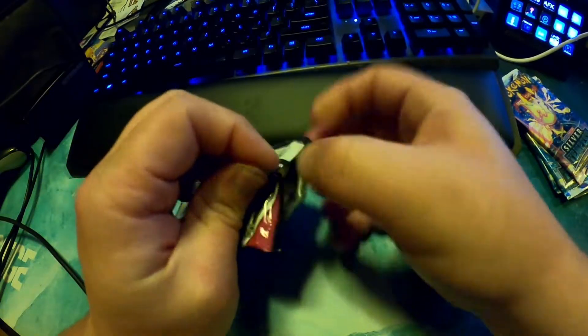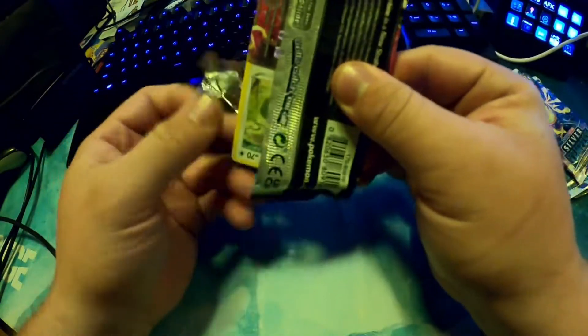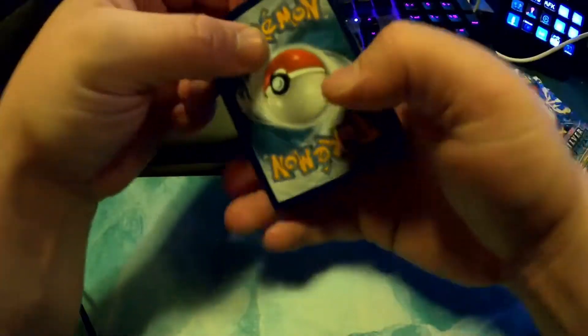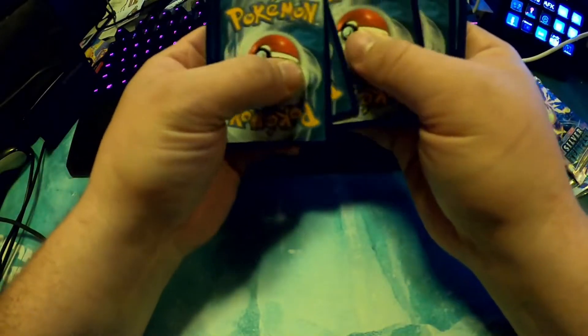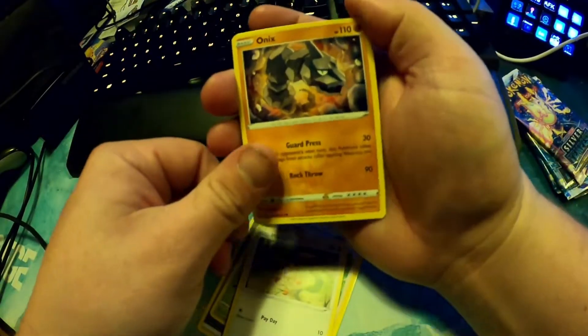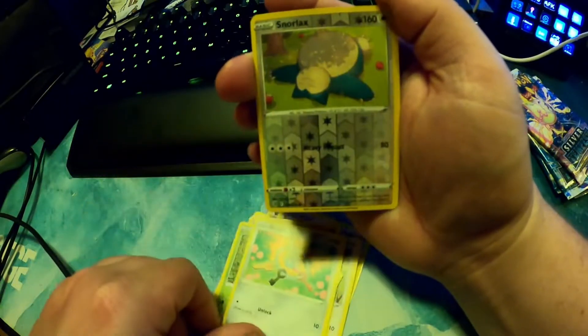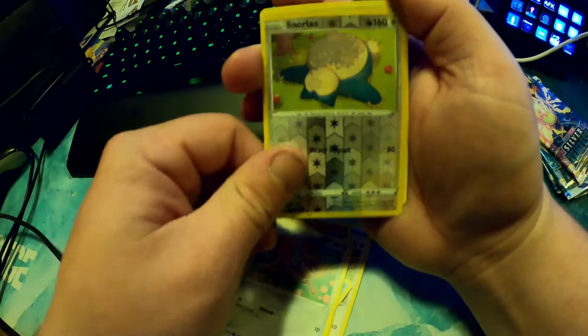Could you imagine if you pulled an Espeon VMAX out of this thick pack? Going with psychic energy. Settings bad on these cards — energy, Trevenant, Discovery, Meowth, Onix, Joltik, Shroomish, Clefairy, Snorlax, Ferroseed.